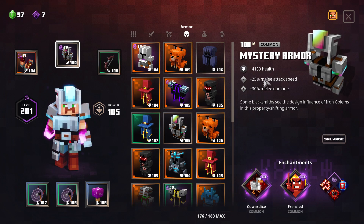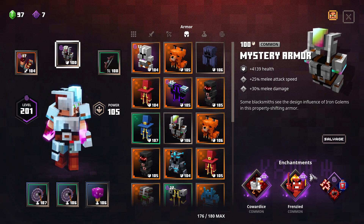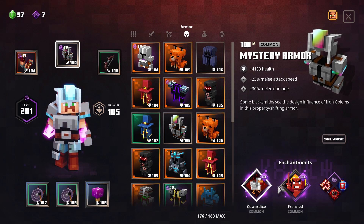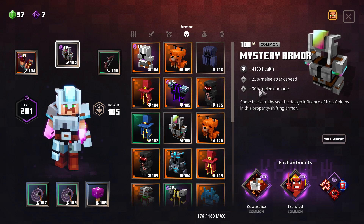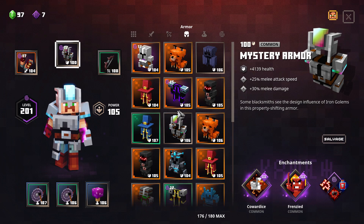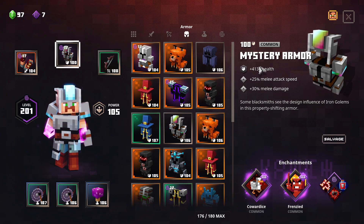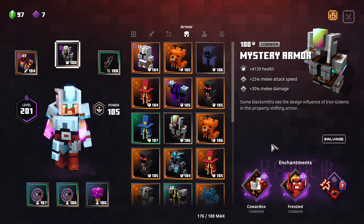Both in terms of perks and in terms of enchantments — I haven't upgraded this one just yet. So the renegade is no longer the best one. The mystery armor has a chance to be the best one if you are getting it with good perks and good enchantment.